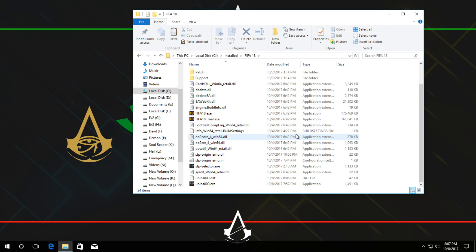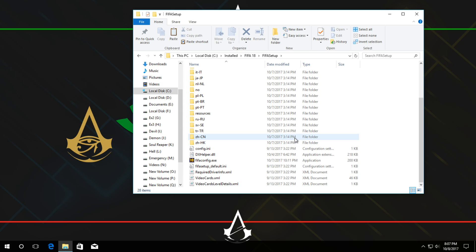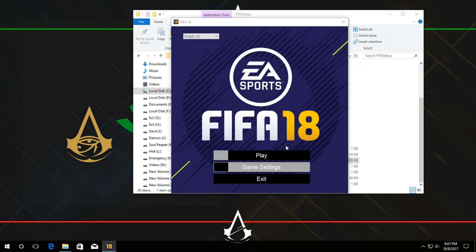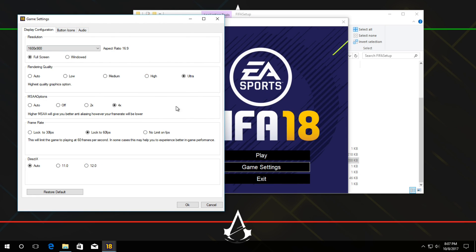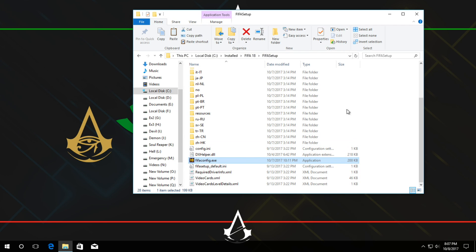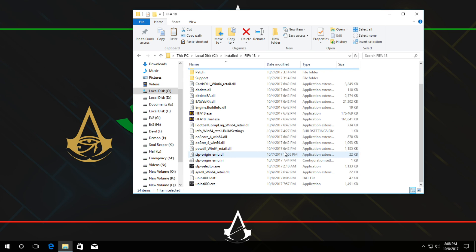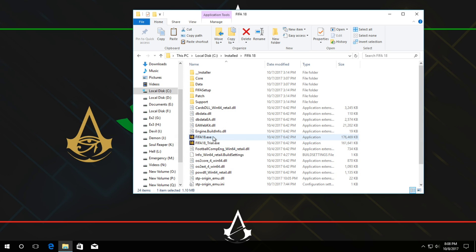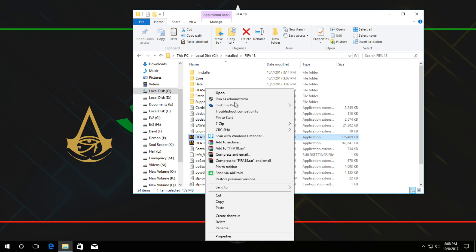If you want to change your settings, open the FIFA config exe file in the FIFA setup folder to adjust graphics settings and resolution. All settings are available there. To change your game language, use the language selector — all languages are present. You can run the game from the desktop, start menu, or directly from the FIFA 18 exe file in the installation folder.